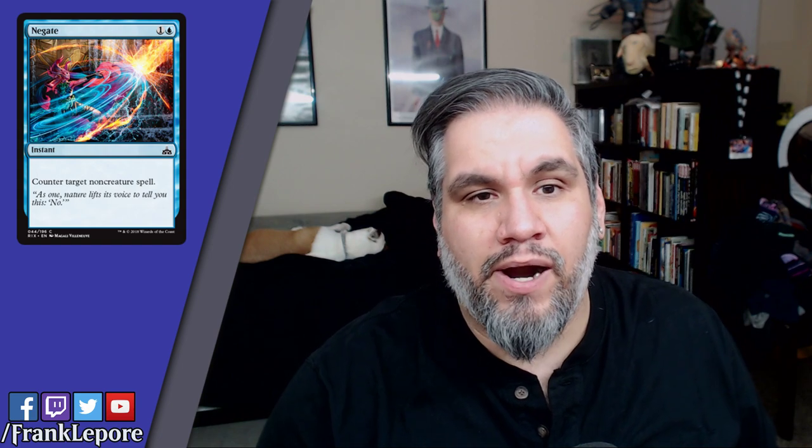Mist-Cloak Herald: one mana 1/1 merfolk that can't be blocked — fine as a merfolk. Negate: two mana, counter non-creature spell. I will probably be using this Negate as my default because the art is by one of my favorite artists who is a friend of mine.